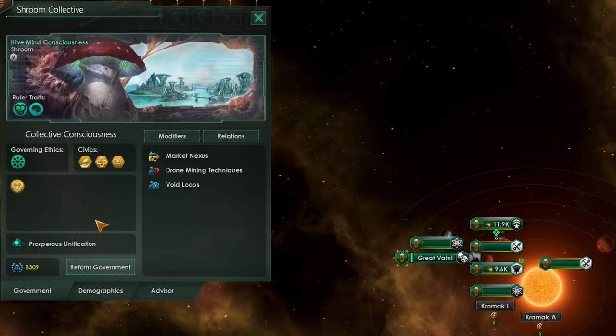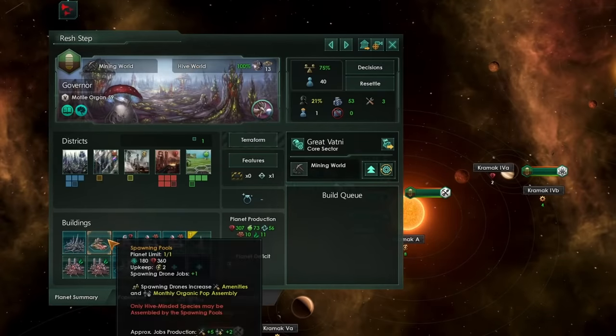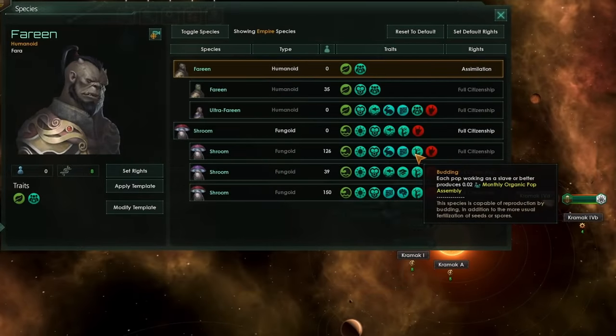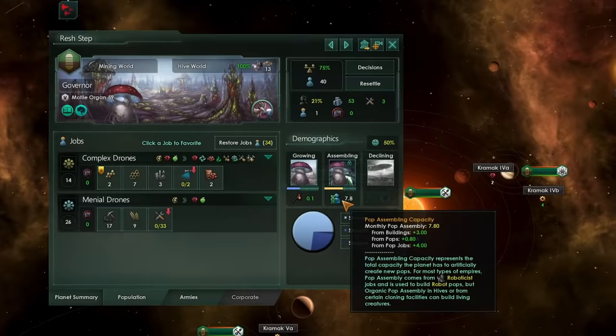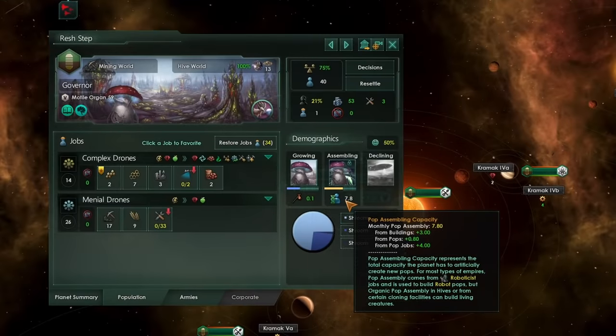When we take a hive minded species and combine it with this ascension path, we can get some really nice things happening. First off, hive minds have access to hive worlds which grant an additional spawning drone job. You can also put spawning pools down along with your clone vats. If we combine all of this with the budding trait — which I would definitely recommend you put on any species if you're planning on going for biological ascension — we can get some very high pop assembly capacity, along with phenomenally high pop growth. Together this assembly and pop growth doesn't quite beat synthetic ascension's assembly and combined pop growth, but it is still very very powerful and you can get to this point quite a bit earlier than a synthetic ascension.